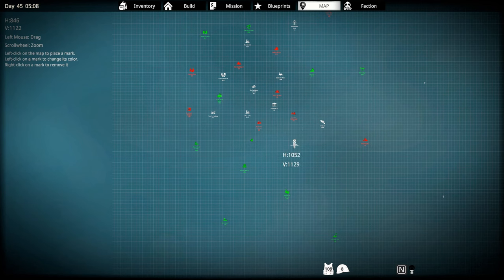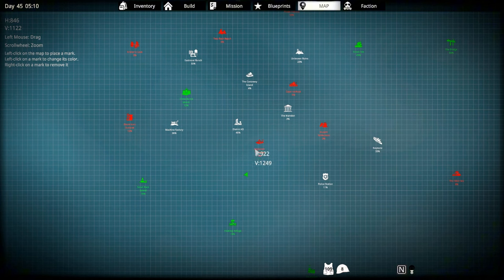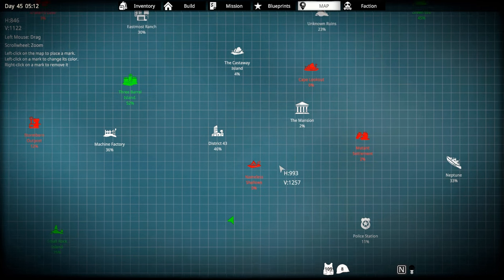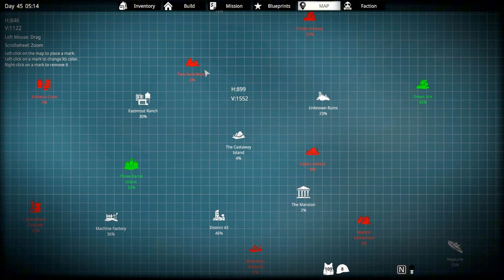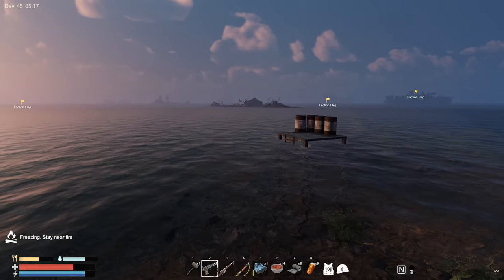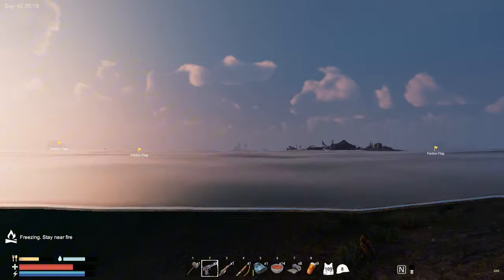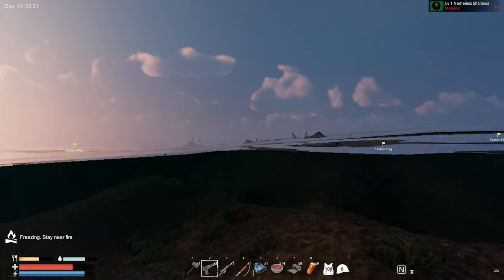I already explored a little bit of the map, and look at that — we do have some new locations all around this starter island. We have Nemless Shallows, Cape Lookout, and Turok Beach. The things about these locations is that they are really easy to take over and they are a really nice location to have a small base or even to start building one.